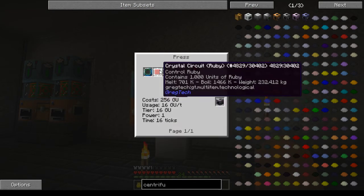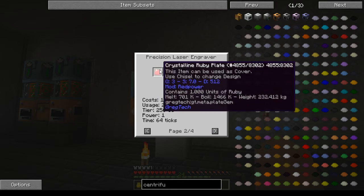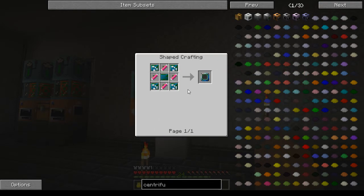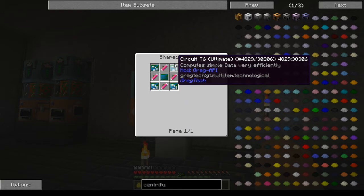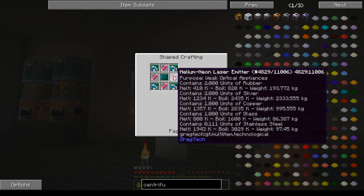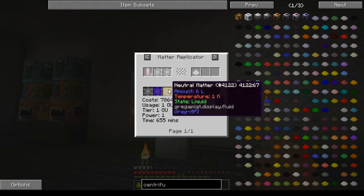The other thing needed is this part — it's just a ruby plate. But it's the socket that's the problem, because it's going to need four of these ultimate circuits plus an extra circuit board just to make the one socket.